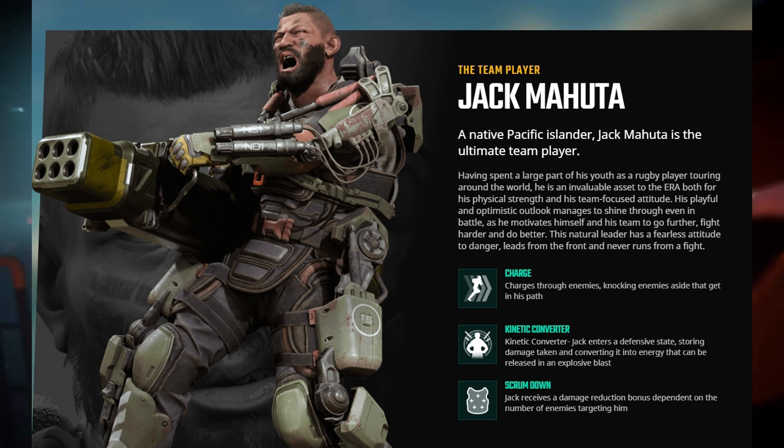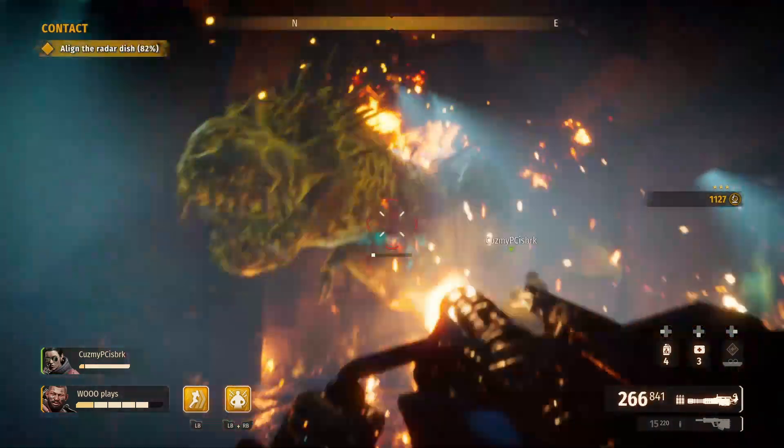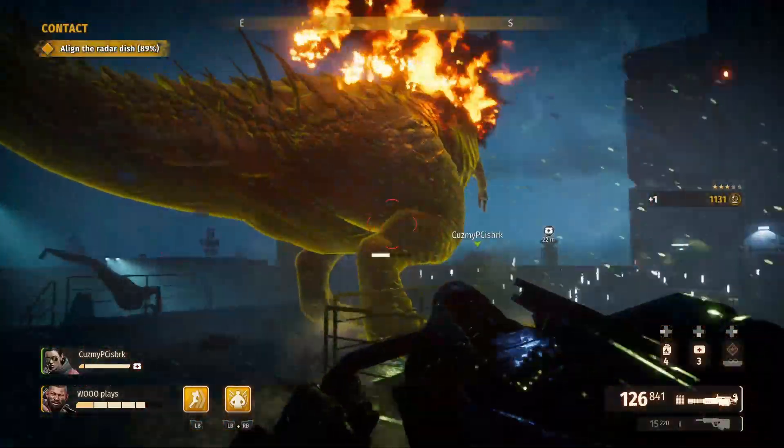There are some awesome perks as you progress through the game. With Jack Mahuta, he's an absolute beast — a former rugby player that's going to absolutely annihilate any dinos that get in his way. He has a passive, a tactical, and a special perk, so let's talk about those.